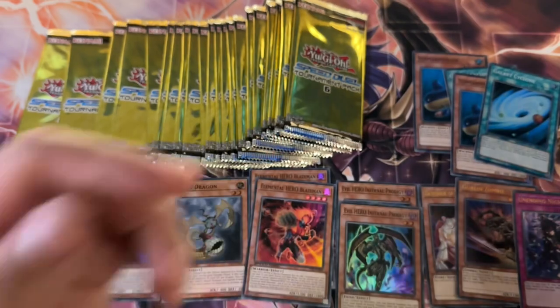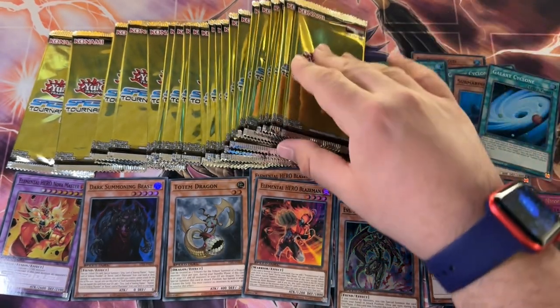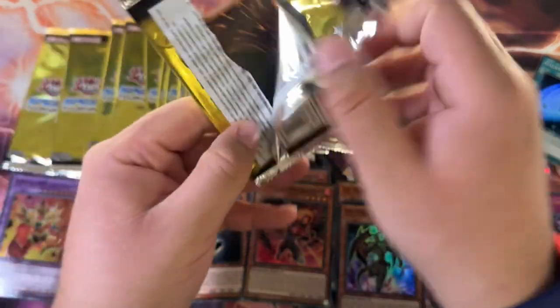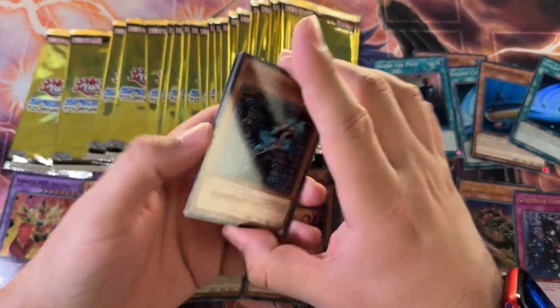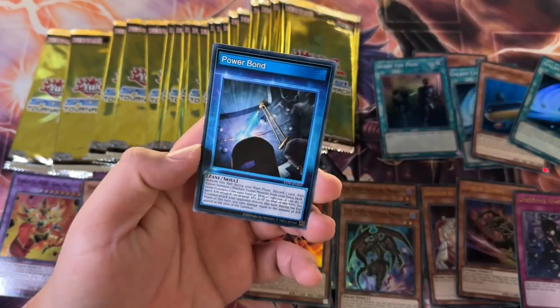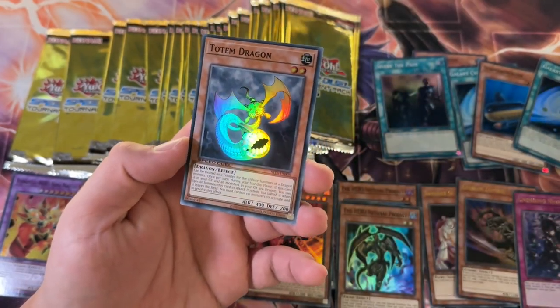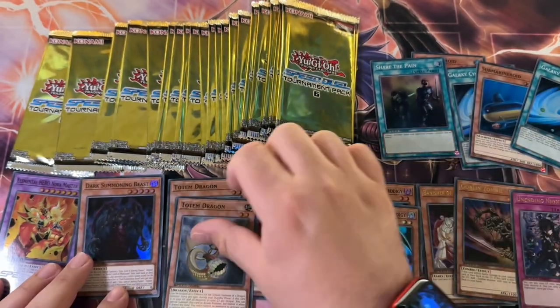Share the Pain again. Knight Assailant one more time. Power Bond. And another Totem Dragon — that is such a cool foiling.